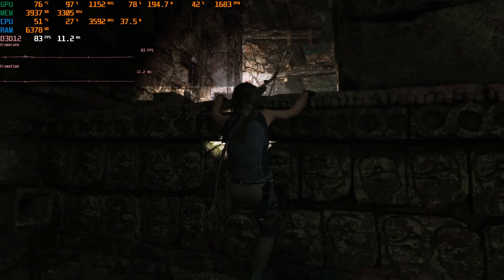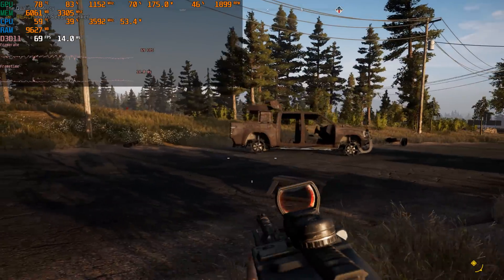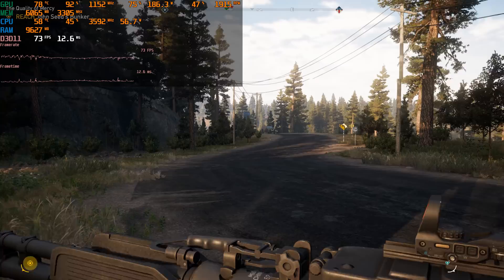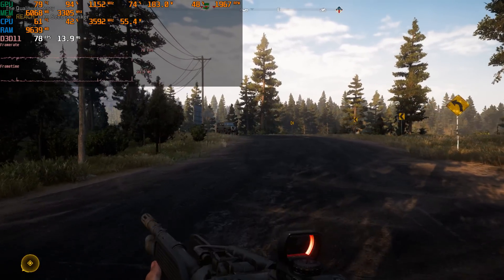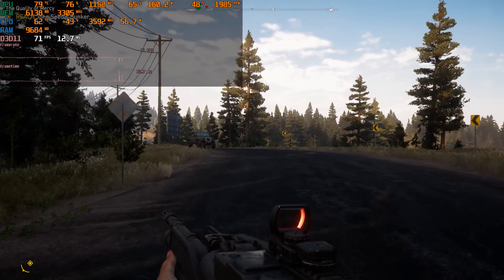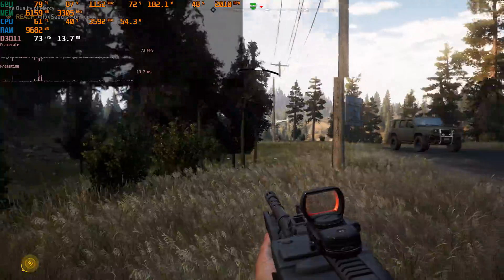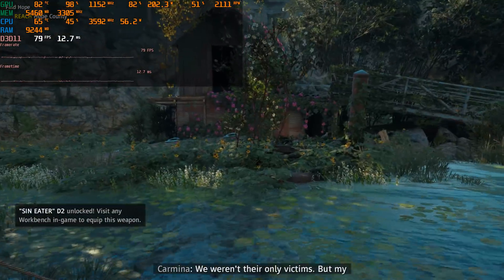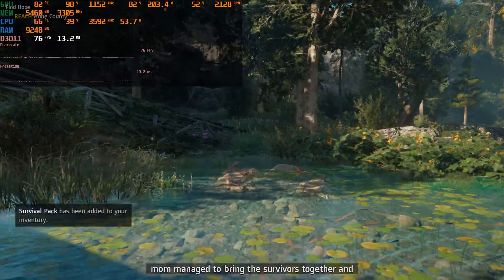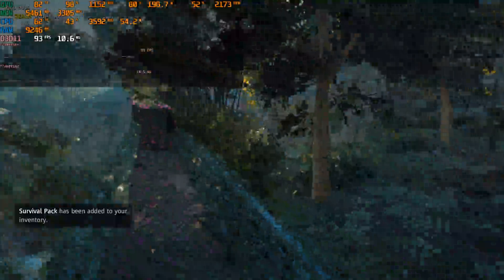Shadow of the Tomb Raider at 1080p with the highest details, everything maxed out — we're getting over 60 FPS, beautiful performance. I saw the same thing in Far Cry 5 running at 1080p ultra details. I enabled the high-definition textures because we have heaps of VRAM on this video card, and we're also getting over 60 FPS. And the same in Far Cry New Dawn — 1080p ultra details, HD textures, and over 60 FPS.